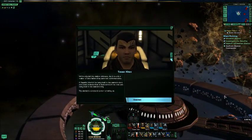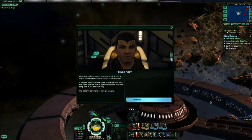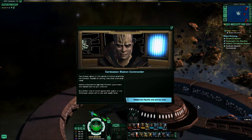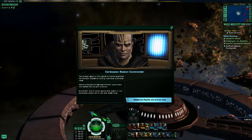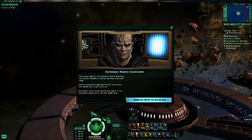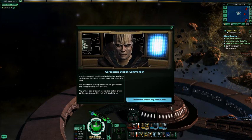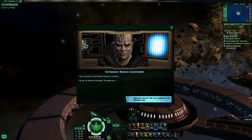We've crippled the station's defenses, but it's only a matter of time before they summon reinforcements. A Republic warbird is being held in the station's dock, and scans indicate that at least some of the crew are being held in the station's brig. The station commander is hailing us. 'You'll pay for your interference. Your brazen attack on this station is further proof that the Romulan Republic is nothing more than a terrorist cabal. We've contacted the legitimate Romulan government and alerted them to your presence. Any further acts of terror will be met with deadly force.' Release the Republic ship and her crew. 'Your ignorance of Cardassian history is insulting. We do not listen to demands. We give them.'